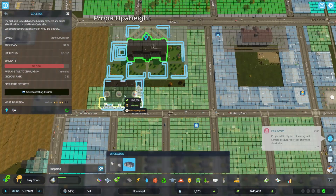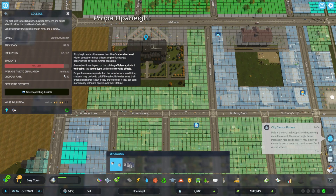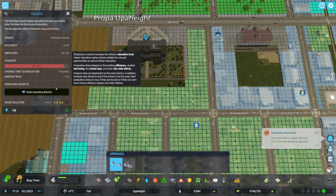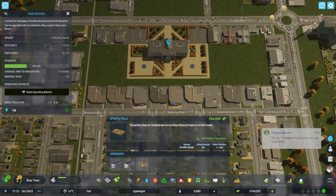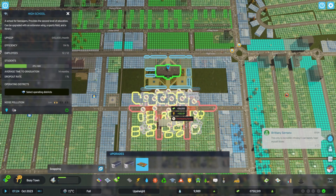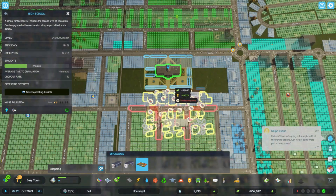I haven't actually checked out the upgrades - what do these do? The dropout rate is only 2%, that's not too bad. I'll leave that for now. What about the high school? That's a big boy - only got a 1% dropout rate here as well. I'd like to put that upgrade in.